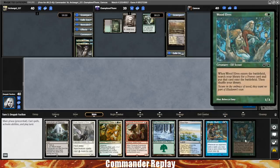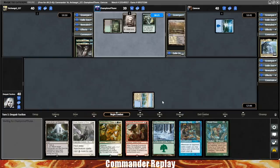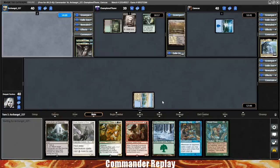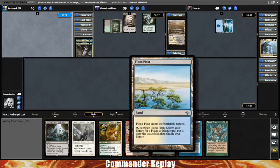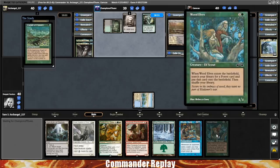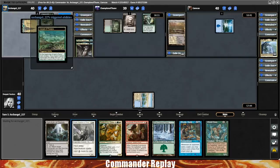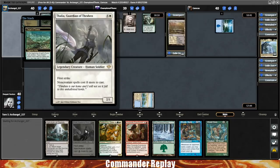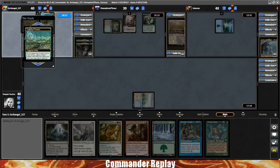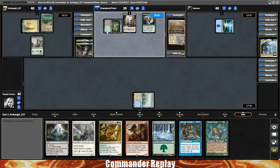We draw a Wood Elves — that's probably going to be pretty helpful. Let's go for the Floodplain, which does come in tapped. I'm thinking maybe Steam Vents or Volcanic Island to get blue and red for the Dockside and the Rhystic Study. Then on turn three we can get the Wood Elves and that should get us into all of our colors. We may even go for Thalia on turn two, but we need a white for that. Opponents are doing some stuff on the first couple turns — turn one Exploration for the Golos opponent seems really good.